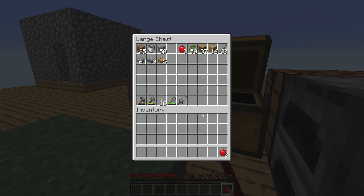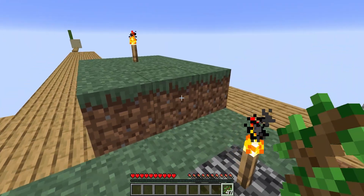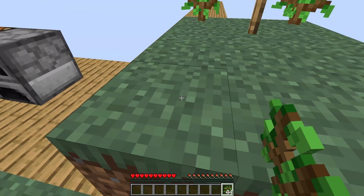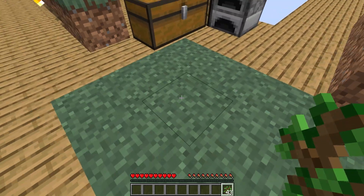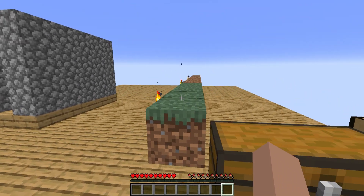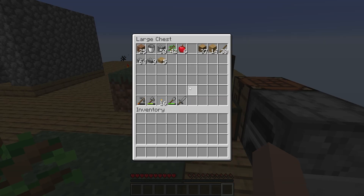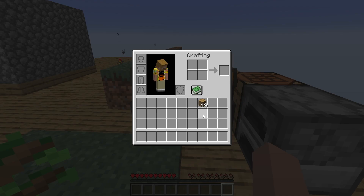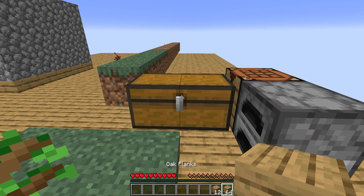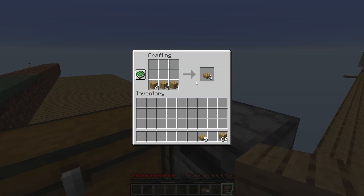I'm going to eat an apple and then go ahead and plant more trees. I'm going to plant them on these spots that already don't have grass. This grass is not spreading as fast as I'd like — I know why, it's the tick speed. I need more wood as well. I'm just going to turn all of these into slabs because I'm going to eventually need that many anyway.